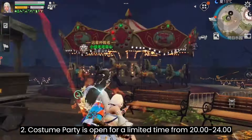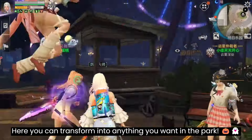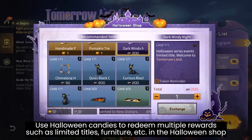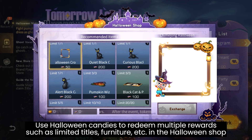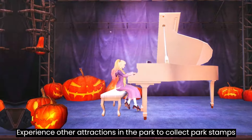In the Custom Party, you can transform into anything you want in the park — like this costume. Use Halloween candies to redeem multiple rewards such as limited titles, furniture, and more in the Halloween shop.